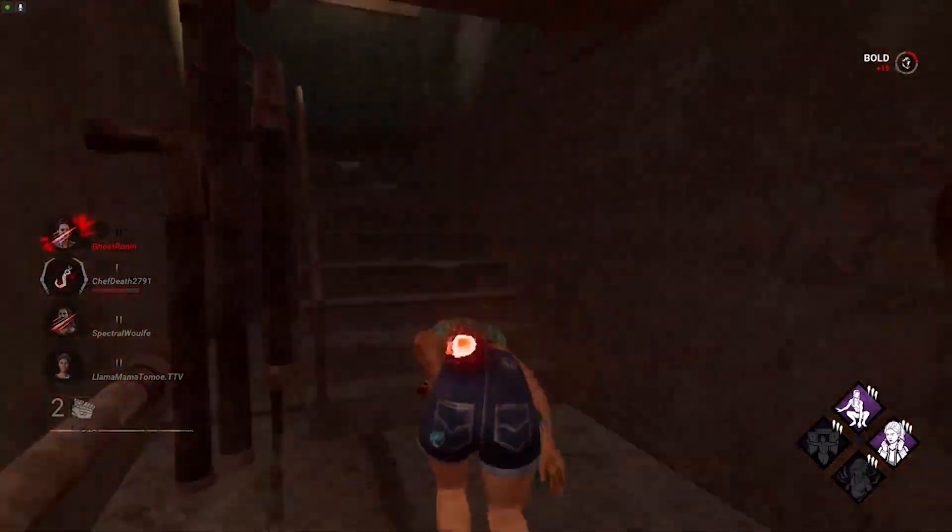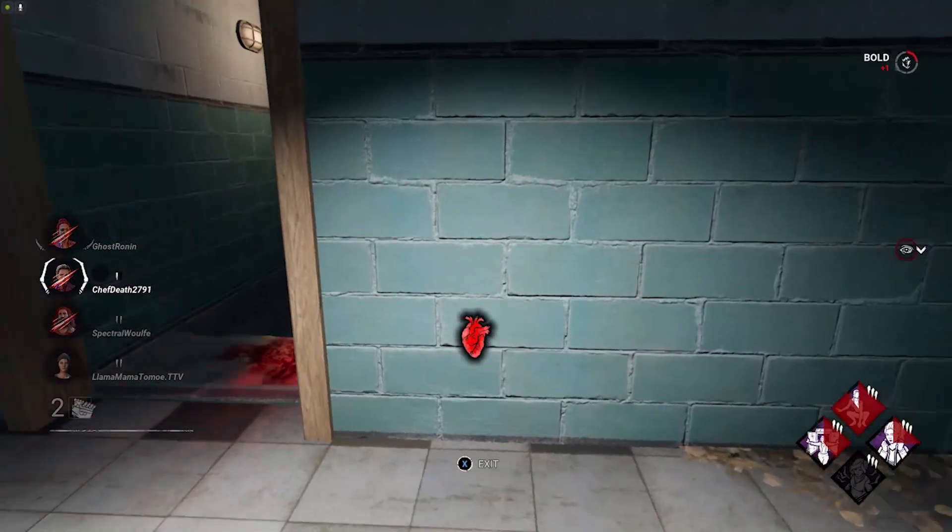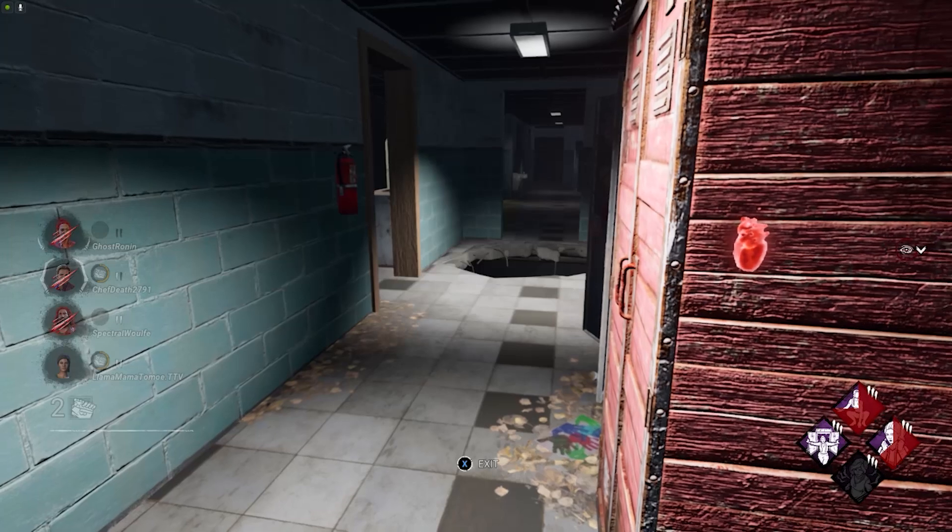So here, he hits me, giving me enough time to get out of sight and get into a locker. And that's the most ideal thing you want with these three perks.